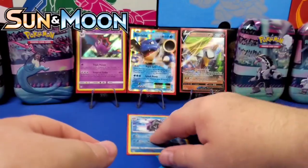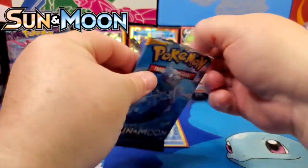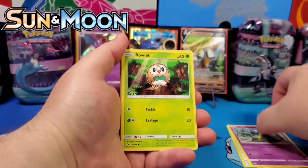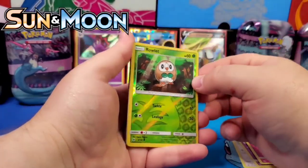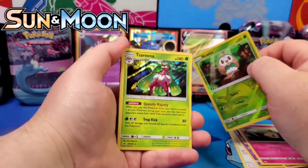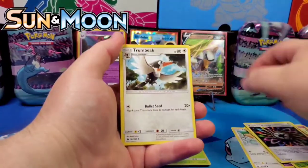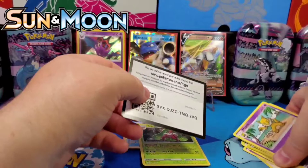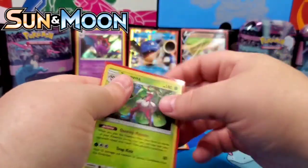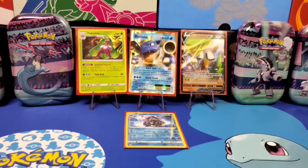Almost halfway through. Last Sun and Moon pack — the pre-Marin art. Spearow, Alolan Grimer, Rowlet, Drowzee, Cutiefly — and a reverse Rowlet plus a reverse Serena! Two hollows out of four Sun and Moon packs — not bad at all. Always good to build up the binder on sets I completely missed the first time around. Much appreciated.